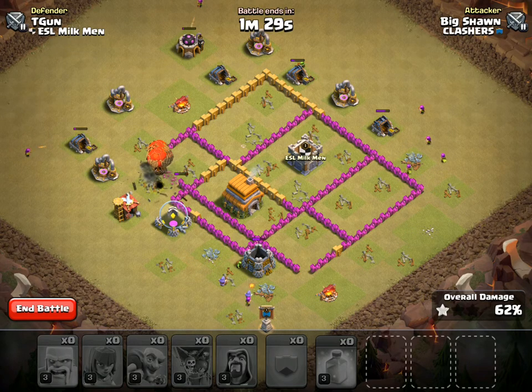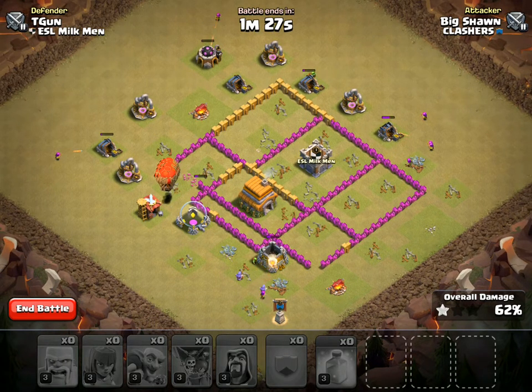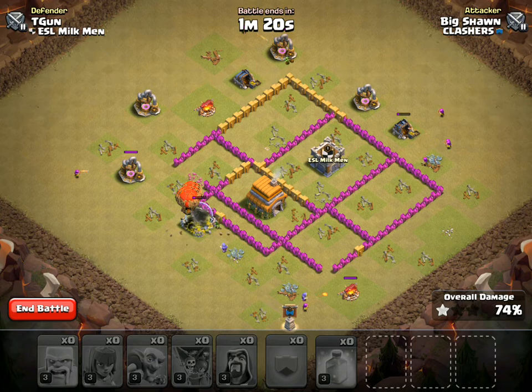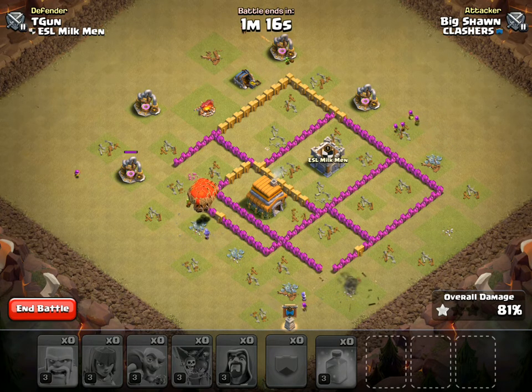We should have enough cleanup. The loons are going to go into the Town Hall — perfect. I've got enough around the perimeter, they'll get the Town Hall, they'll get the Clan Castle. So that works out pretty well.